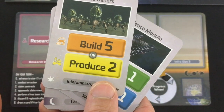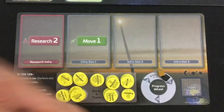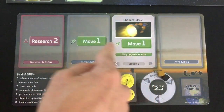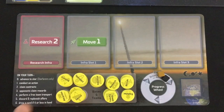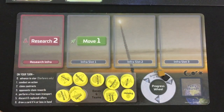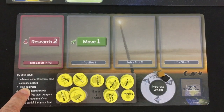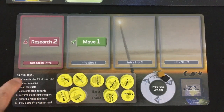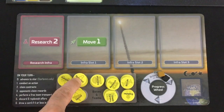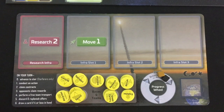When producing, the value determines how many sites you can choose. The actions in Mariners are: research to get more cards, move to sites, explore and build on those sites, then produce profit on them. As for the rest of your turn: conduct your action, claim any contracts that now apply, skip steps three and zero in Mariners, then get a free team transport if you have a spaceport. Replenish the card offer, and if you have four or fewer cards in hand, draw one — a bonus for keeping your hand below five cards.